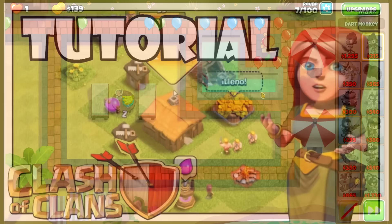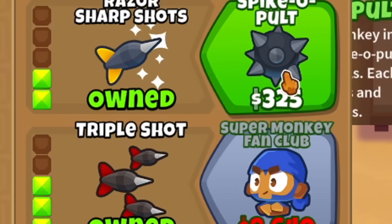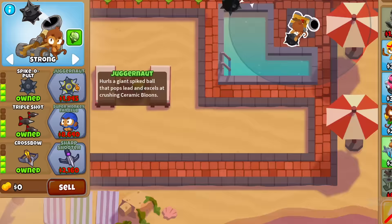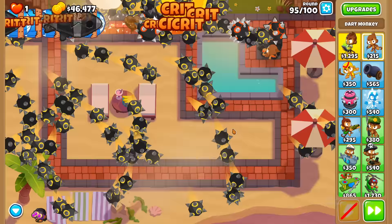Round 6 to 10 are as usual. Round 11 is where the mod starts taking effect. I upgraded my dart monkey to 3-3, an otherwise impossible upgrade. Triple catapults for triple results. Then they were fired by crossbows, then they got bigger, eventually leading to this. One modded tower,